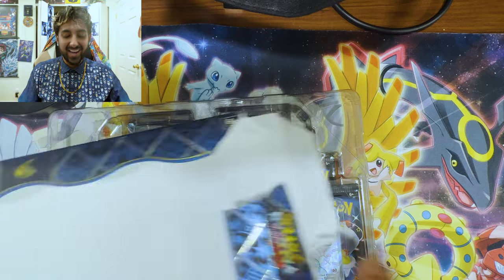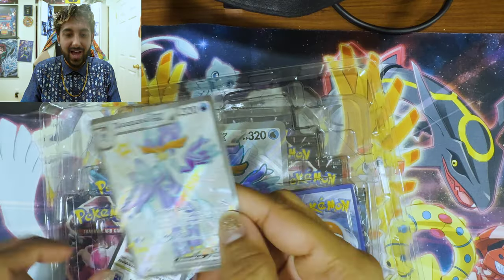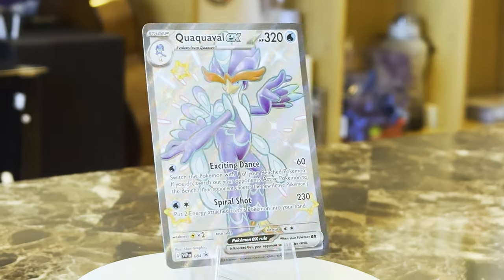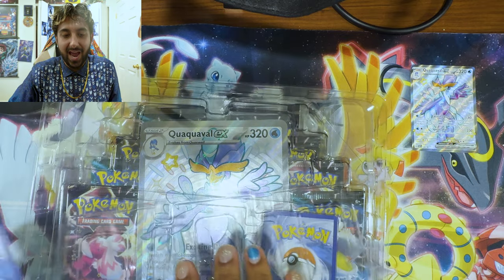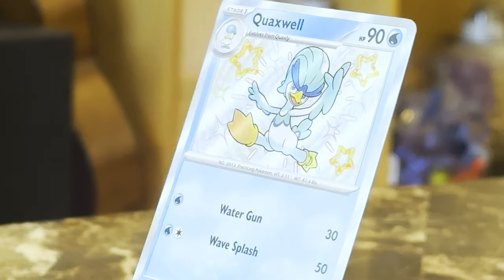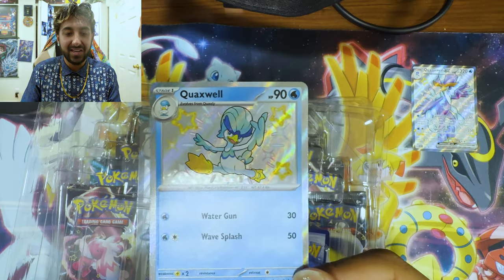Wow, I like the little shiny trim the box has. Very regal. Very nice. First off, we have — very nice — the Quaquaval. I still don't know how to say this Pokemon. We're going backwards in the evolutionary line. Before that, we have Quaxwell. Very nice. I like the way Quaxwell looks. He's like a little butler, like a duck butler.